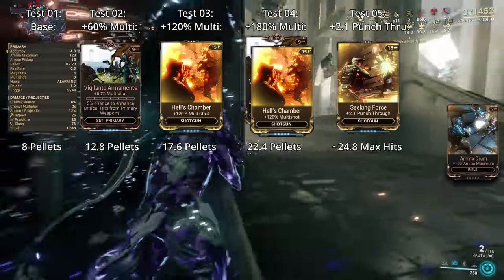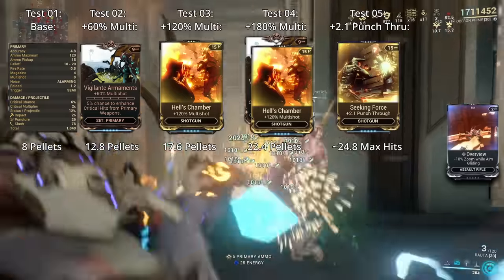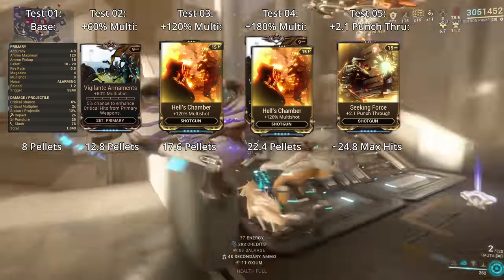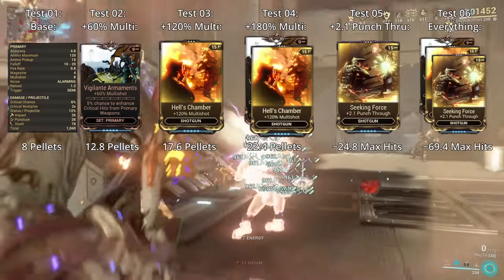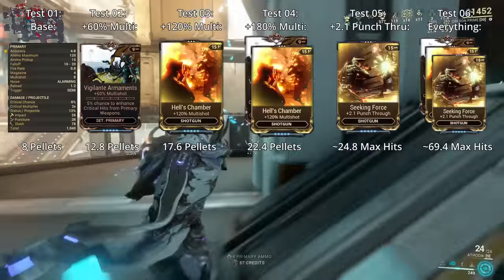I also tested punch through to see if over-penetrating targets work the same way as multishot. To do this I used Seeking Force, which gives you plus 2.1 punch through, still with the baseline of 8 pellets. Then I tried using 180% multishot and 2.1 punch through in order to see what it could maximise out to.